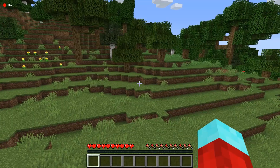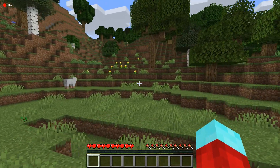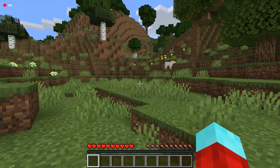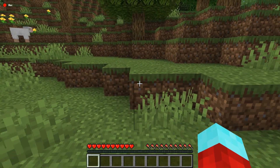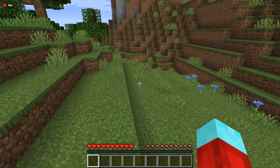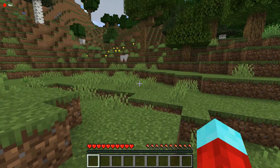Alright guys, so as you can see, there are a lot of trees, which is insane. This is a forest, and we are in survival. We are going to try to survive the game, but to do that, we are going to be using some amazing life hacks that will beat the game.